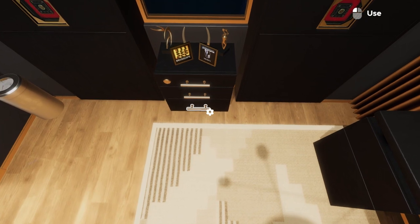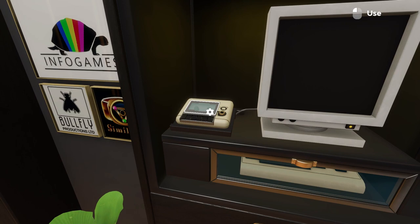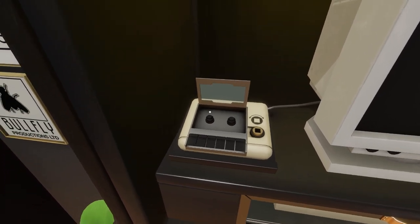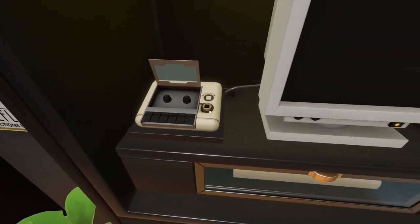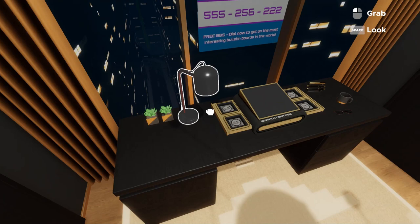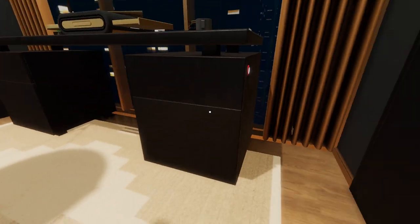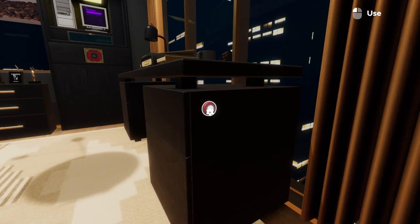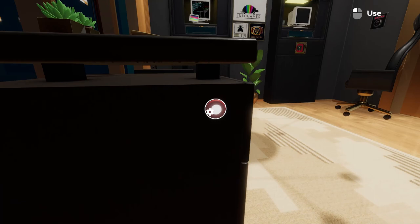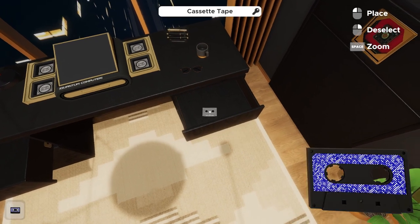The easiest puzzle to start on is the computer here that needs a cassette tape. Open this drawer — we need a tape cassette and a way to wind it. There are two red switches on either side of this corporate desk. You need to press them at the same time, or close enough together before one resets. If you do that, it opens both desk top drawers simultaneously, giving us our cassette tape.